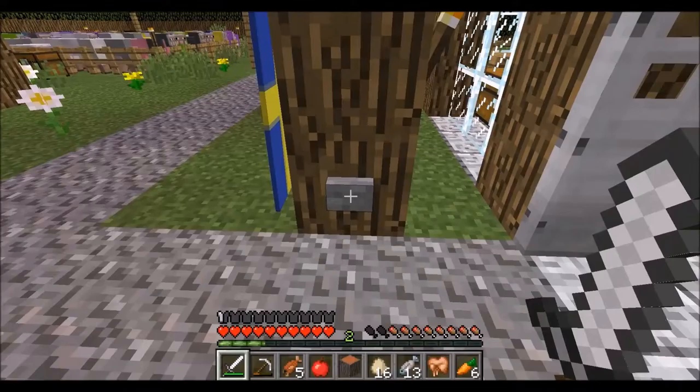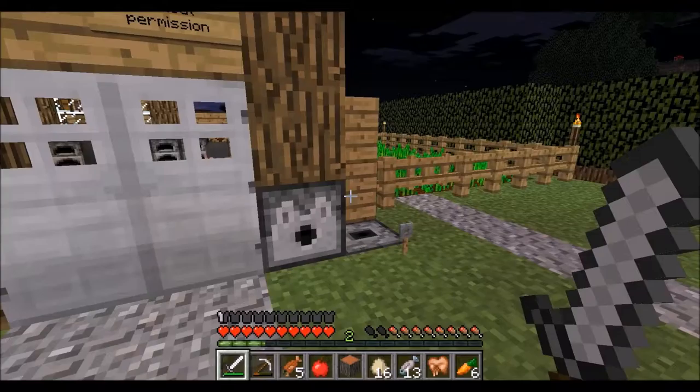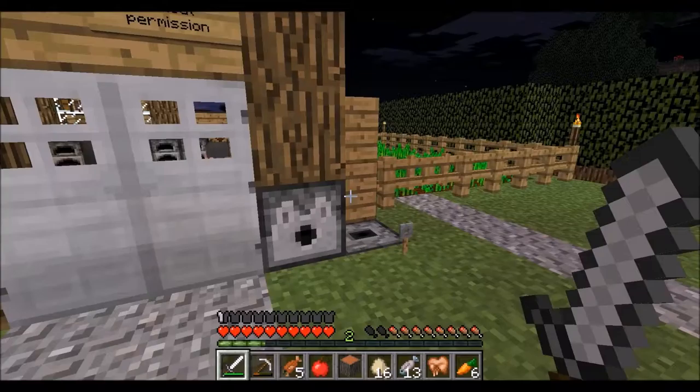They've kind of already established their places. Nice2's house — don't enter without permission. He even made a door lock. That's so cool. You need a key to get in.